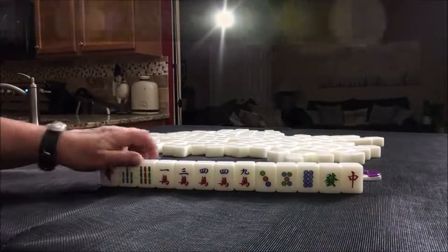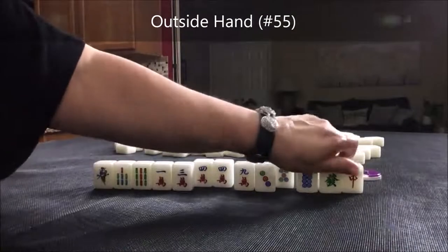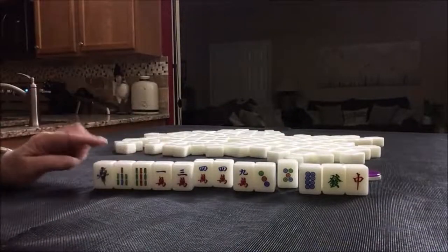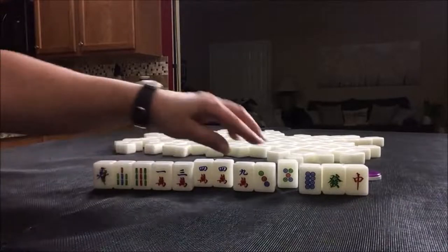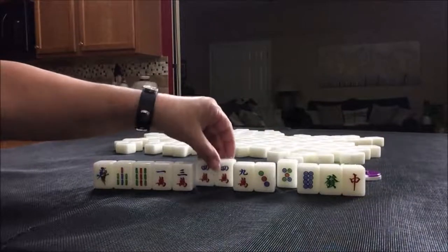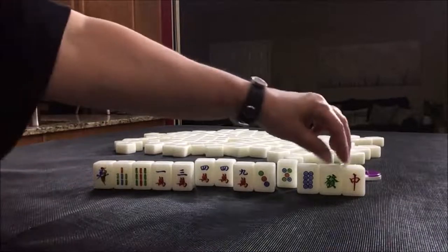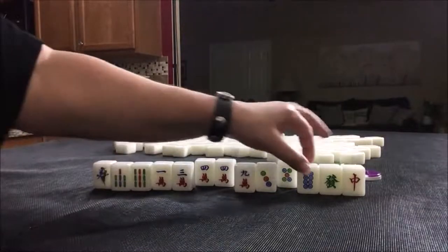What about outside hand? Okay, that's better. There's work to be done here, though. Outside hand is when you have one and nine in each block with winds and/or dragons. We'd have to sacrifice a pair of fours. Outside hand is four fawn.